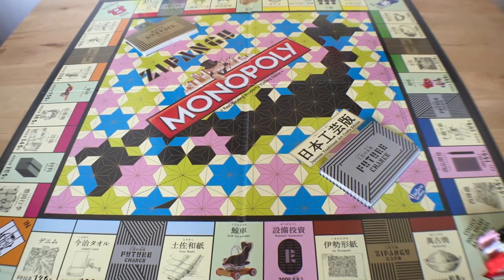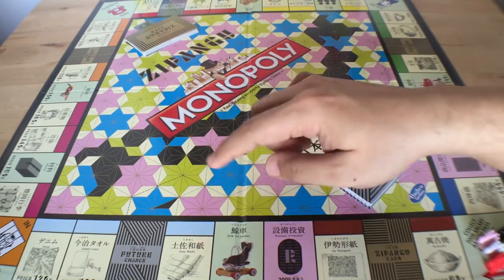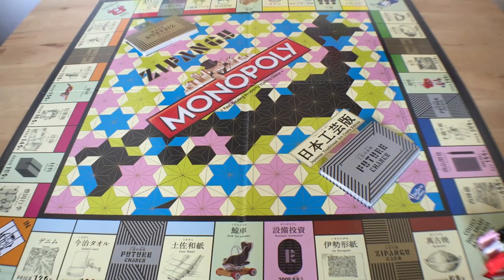In this version of Monopoly, they have changed all the properties. Instead of properties, you're fighting for monopolies on traditional arts and crafts. For example, you are fighting for Tosawashi, Iwabori Tauru, Denim, and you're just trying to get monopolies on those. Otherwise, the gameplay remains the same.